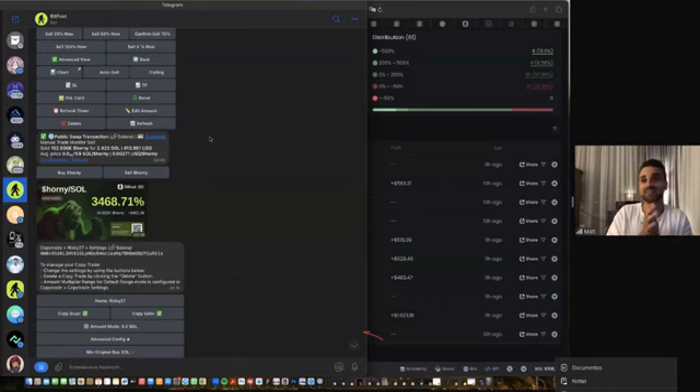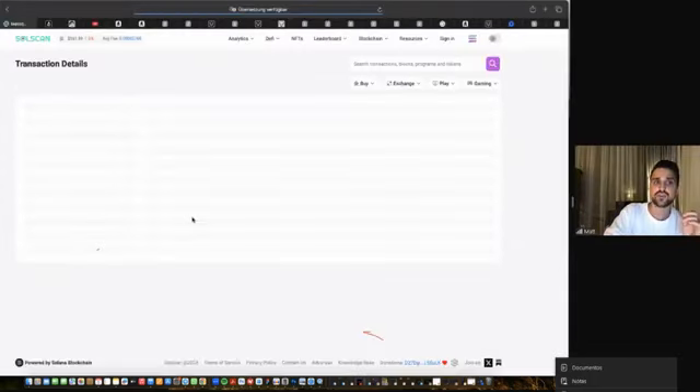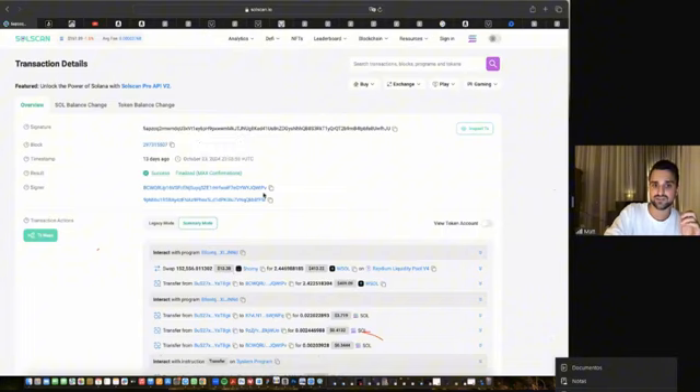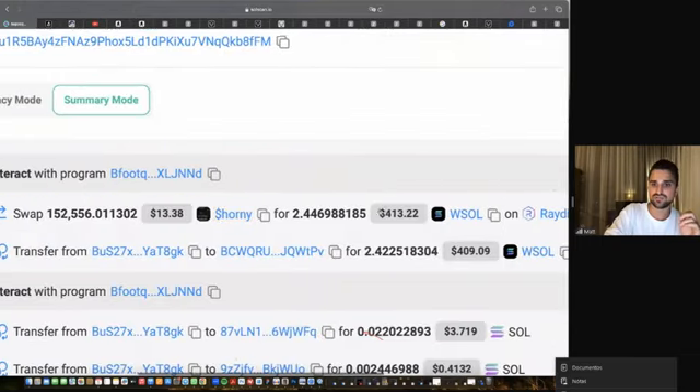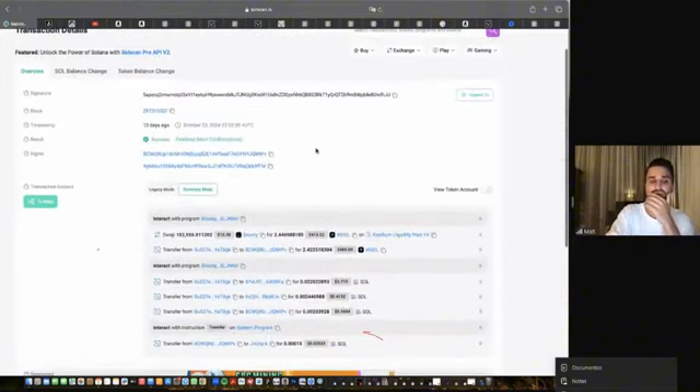Some people may not believe profits like 3,400% in just a few days and might think it's Photoshopped. But we have complete transparency: you get not only all trade information but also the transaction confirmation on Solscan, so you can click through to the blockchain. It shows the complete transaction details — this trade happened on the 23rd of October, I entered for $14, and I sold for $413. Every single transaction is shown on our sniper bot, in the pictures, and verifiable on the blockchain.